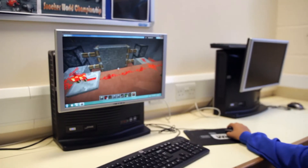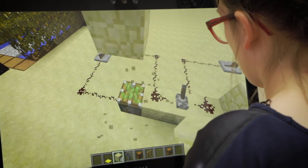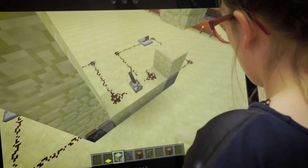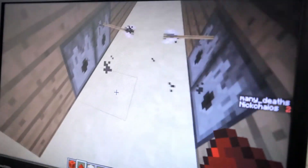In Minecraft they have a particular thing called Redstone. It's basically an electric system in Minecraft and is actually really easy to use and really good to make Minecraft more exciting. It's a bit like wiring in Minecraft that you can do different circuits with and make tons of machines, and it's really fun.